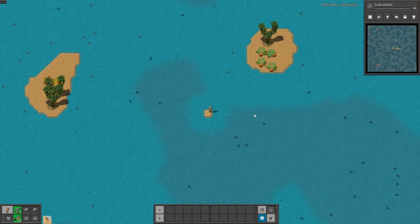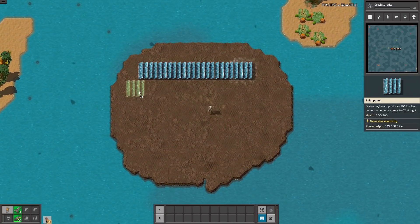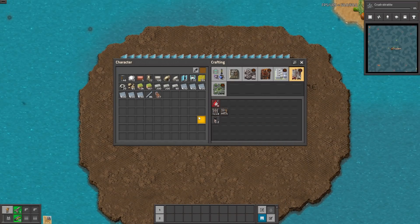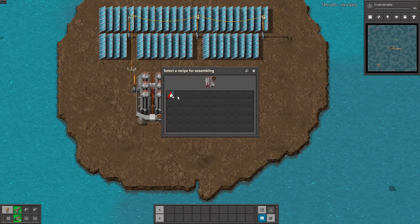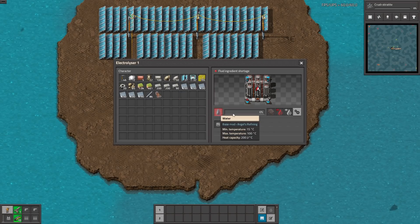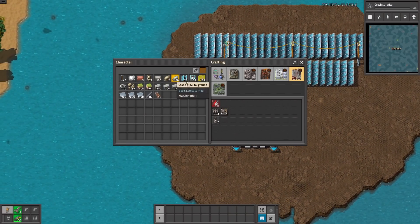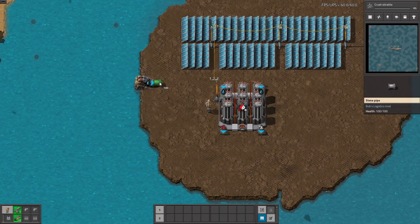So what is going on with this map? Let me show you. This is a simple power production, and here you are building this little dirty water electrolyzer. By using normal water, you are producing sludge, slag, and two gases. So now when you connect this to the water, you have to craft the pump.